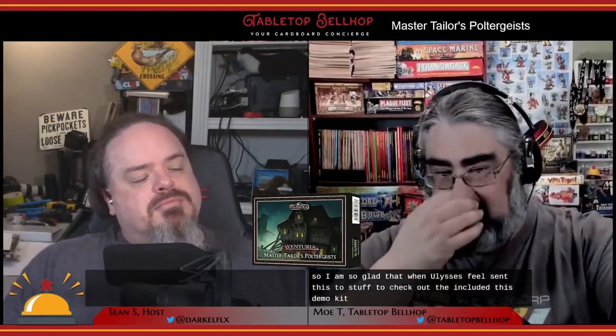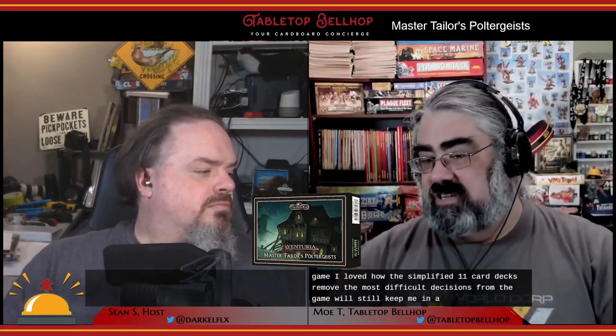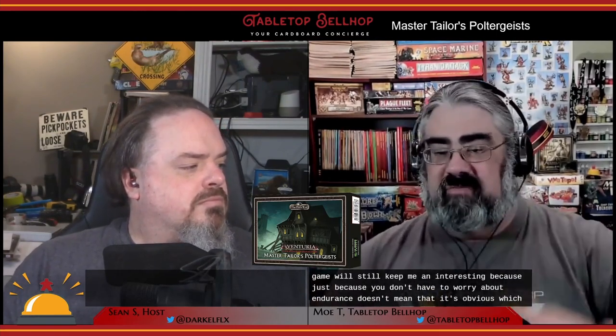I am so glad that when Ulysses Spiel sent us the stuff to check out, they included this demo kit. This small deck of cards and beginner adventure really are a great way to learn the game. I loved how the simplified 11-card decks removed the most difficult decisions from the game while still keeping it interesting — just because you don't have to worry about endurance doesn't mean it's obvious which of your five action cards you want to play and when.